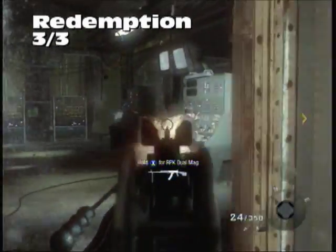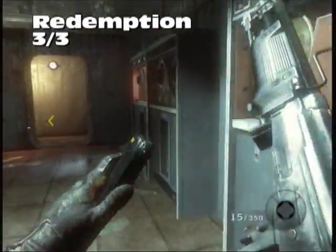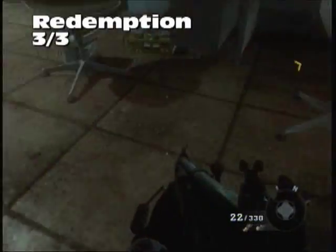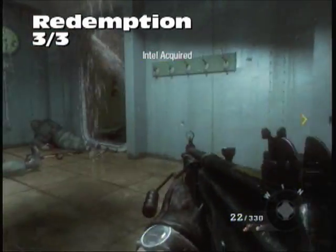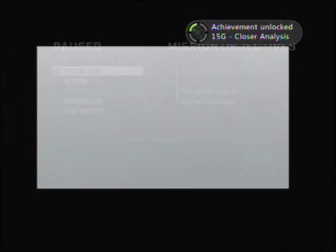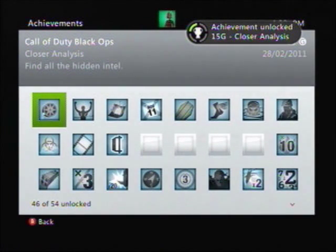Okay, now we can celebrate! Pick up the last piece of Intel, and there, my friends, is the Close Analysis achievement — 15 Gamerscore. All pieces of Intel, all 42 of them.